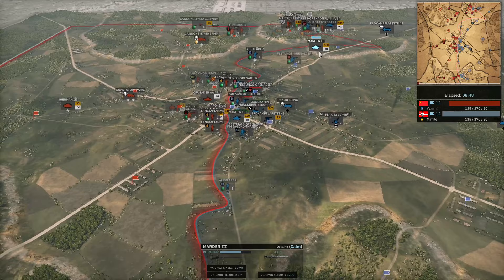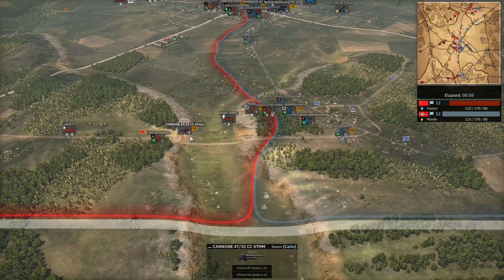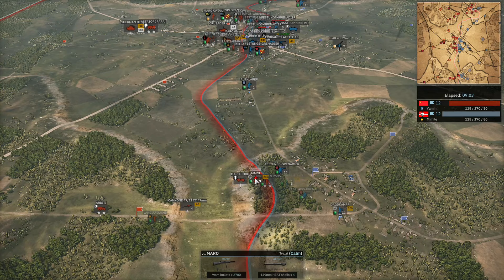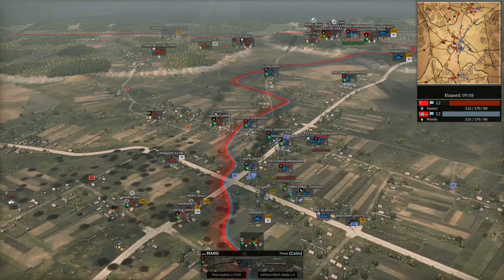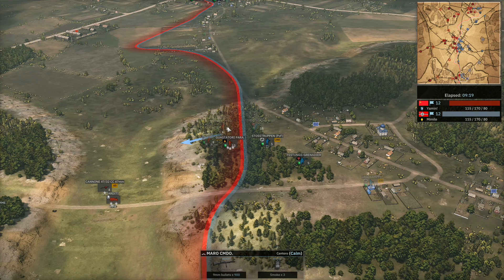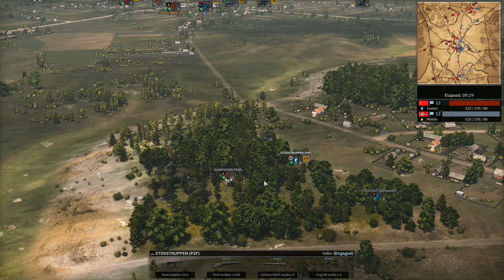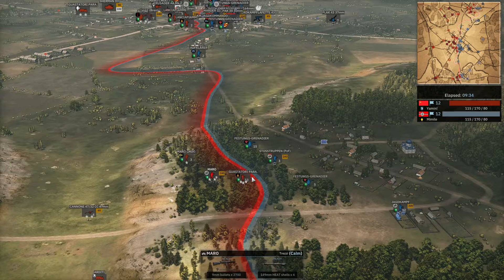We've got the Marro Commander now arriving on the bottom side to provide that extra veterancy. Yamin will wait for that to unload before engaging so that he takes less damage. And this is actually surprisingly a very light defense from Mimil down south — this is usually where the red player pushes because there's three flags to get. This could be pretty devastating. Three Guastatori, Commando Para — here we go. Stoßtruppen are going to be having a very bad time; they're immediately forced back by the flames.